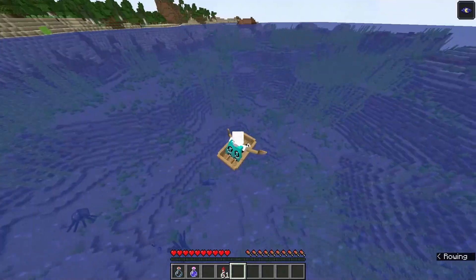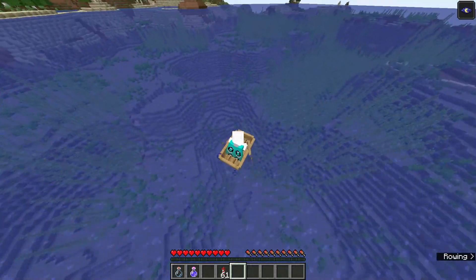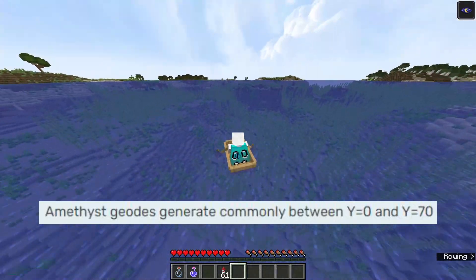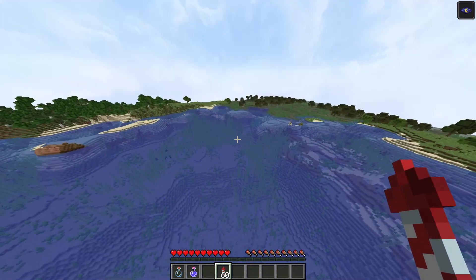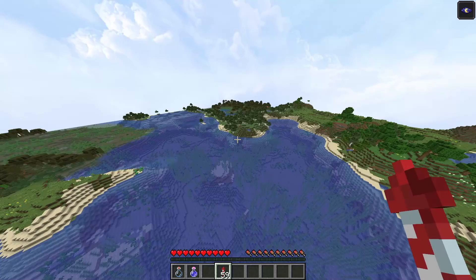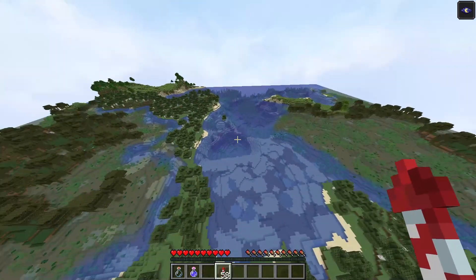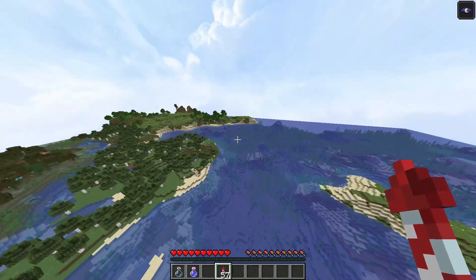Like, check this out — we can see over this whole ocean. This is my personal favorite way to look for Amethyst Geodes. I have full visibility under this ocean, and I believe Amethyst Geodes generate below Y-level 80 — I'm pretty sure it's around that number. It's so simple to spot them. Now, a lot of Amethyst Geodes are underground too, so oceans aren't always the best places, but they're definitely the easiest places to check in my opinion. This ocean was pretty small, so we only managed to find one.